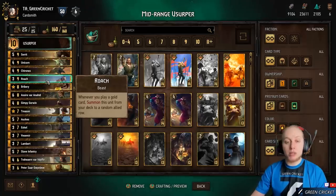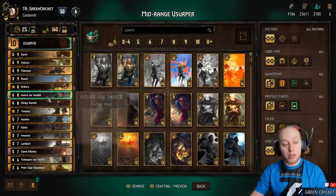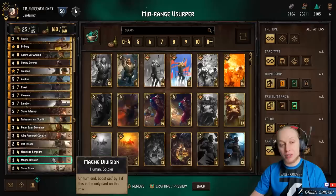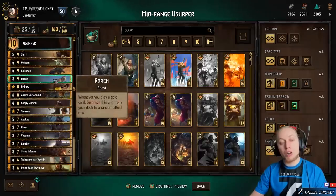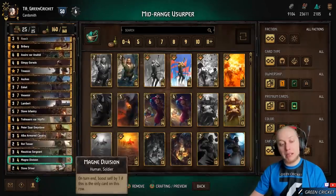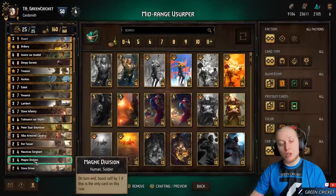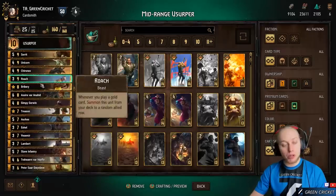Be aware: if you have Magnet Division on the field, you probably want to wait to play a gold card, or Roach may jump onto the Magnet Division row. Typically the enemy's removal will focus on Magnet Division anyway, so wait until it gets locked or removed and then play Roach.